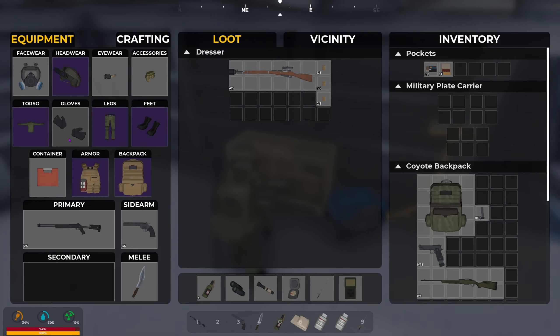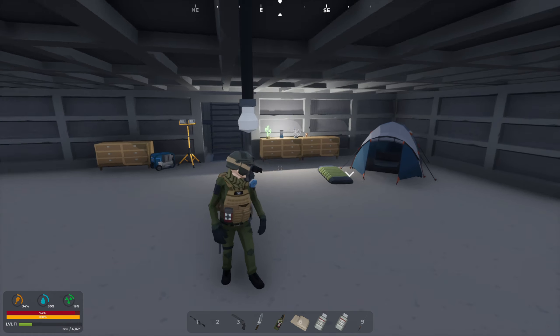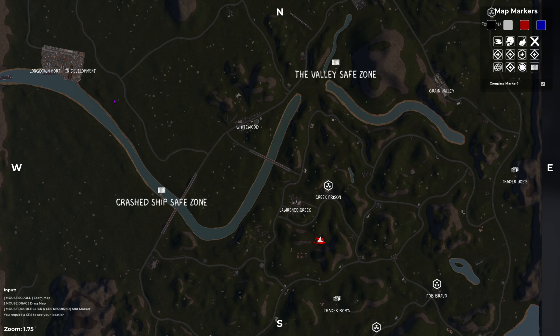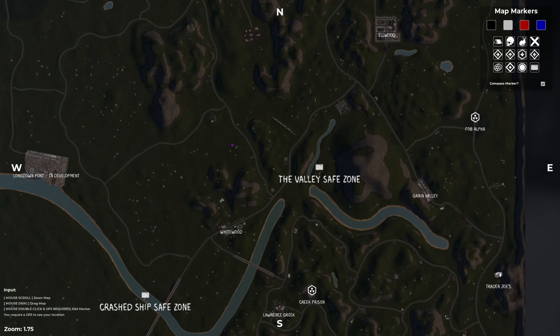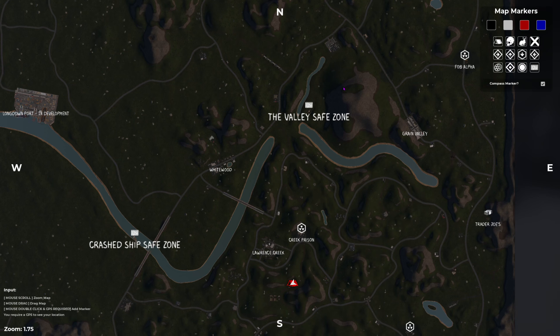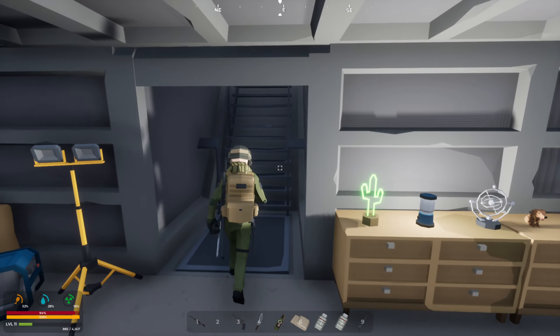I put this dresser down as well - I gotta fill that up. I'm gonna be rocking the Benelli and the Winchester this episode. I'm thinking about heading to this crashed ship save zone to see what that's all about, maybe they have a filter I could buy. If not, we're gonna head over to Whitewood to explore that area because I haven't been that side of the map yet. The goal this episode is finding a filter.